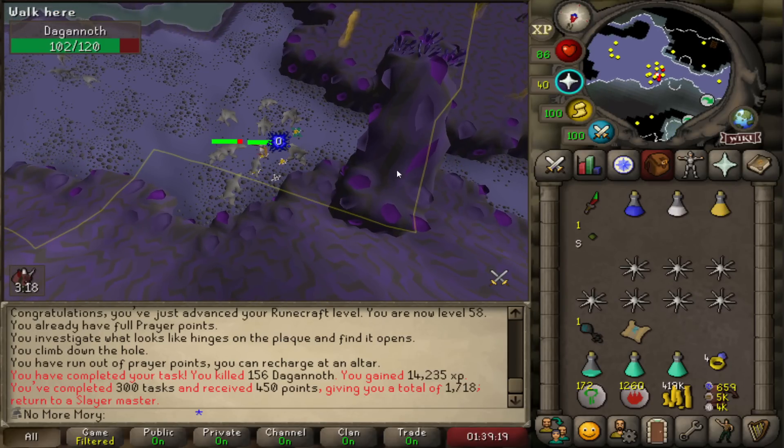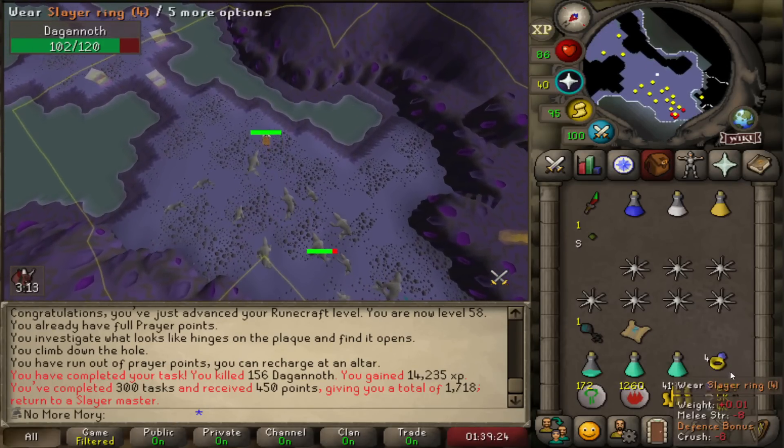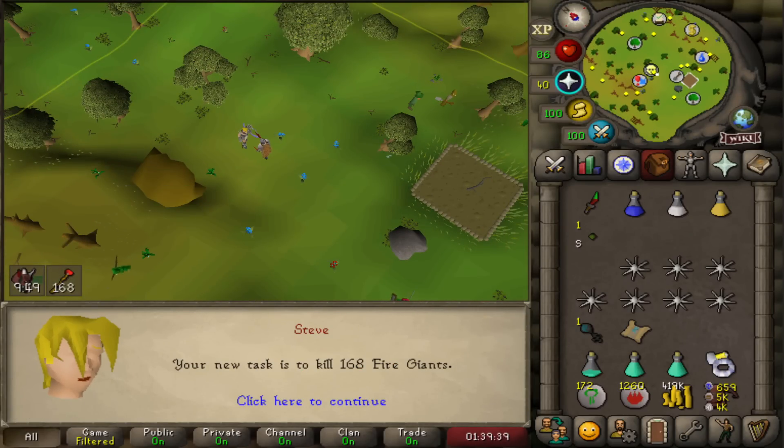300 tasks down — we get our nice bonus 450 points. Not too shabby. Our next task is 168 Fire Giants, a nice little AFK task.